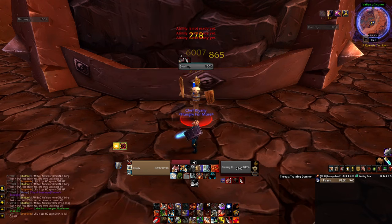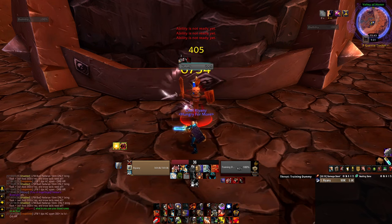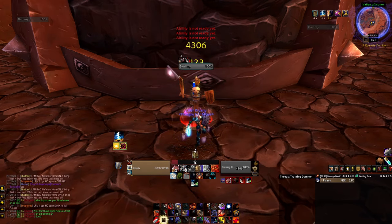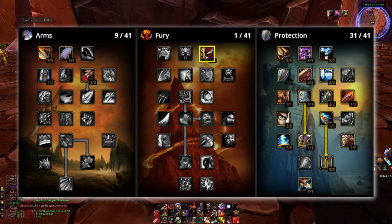There are other things we can do to improve DPS marginally, like stance dancing to use Colossus Smash before a Shield Block and Shield Slam window. But unless done correctly, it will generally be a DPS loss. Further, when you're not CTC capped, you also run the risk of getting crit while leaving Defensive Stance, so you should only stance dance when you're actively not tanking but still high on Vengeance. If you want to weave Colossus Smashes into your rotation, swap 1 point in Cruelty for 1 point in Tactical Mastery.